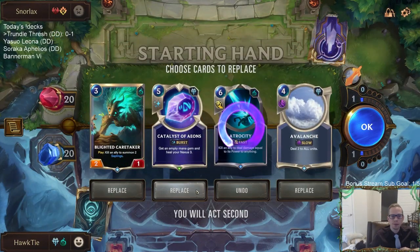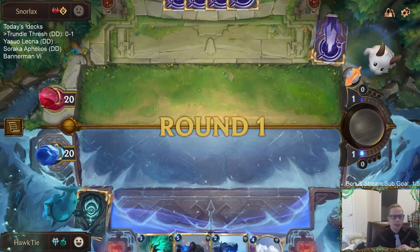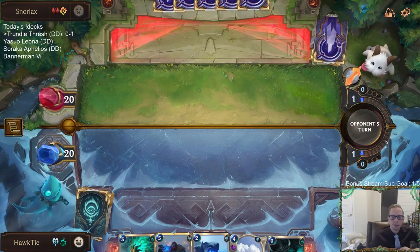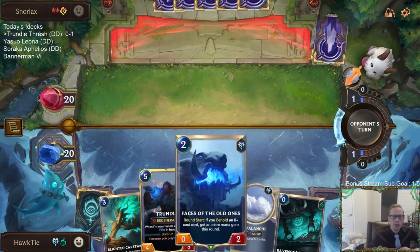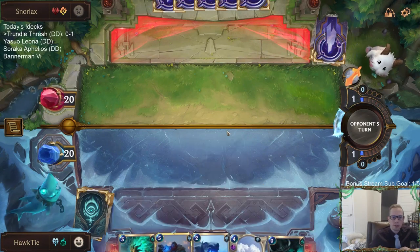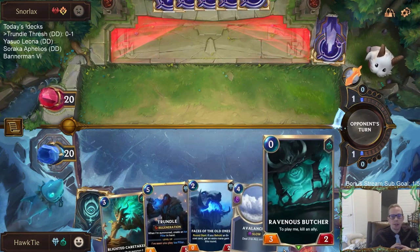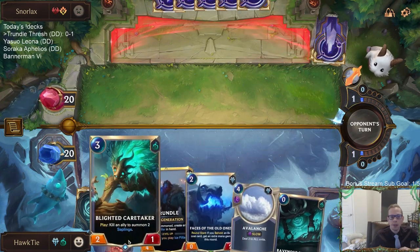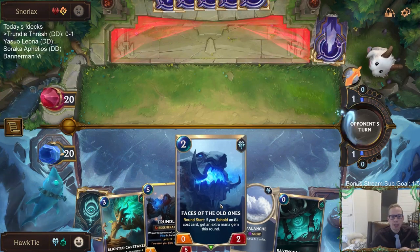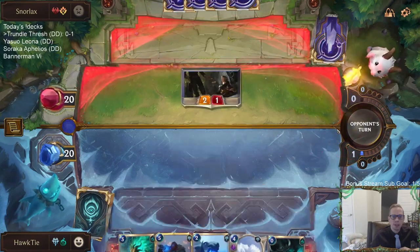The good thing about Faces of the Old Ones is it's something for my Caretaker to kill. But we aren't a very good Faces of the Old Ones deck - we only have five total cards in the entire deck that would actually turn it on. So I don't think this card really fits here. And we only have three cards in the deck for Ravenous Butcher. Instead of Faces of the Old Ones, something like Warden's Prey or Hapless Aristocrat would make more sense for our deck.